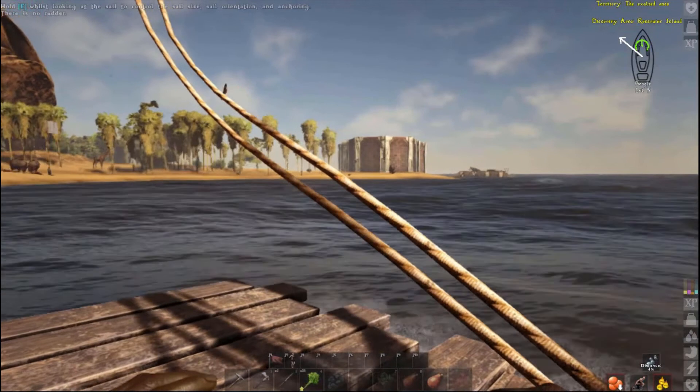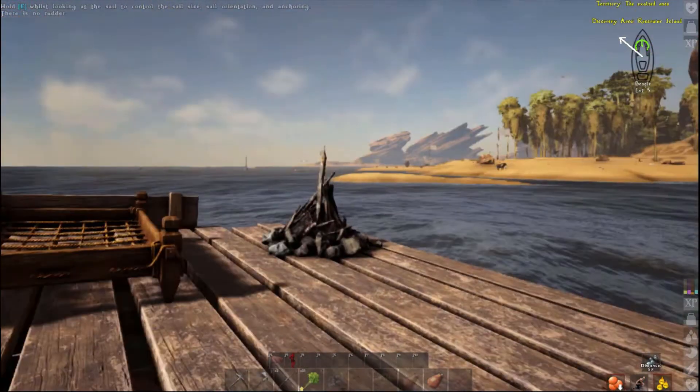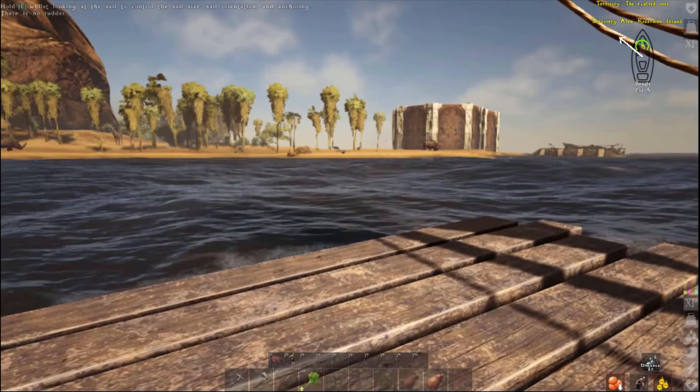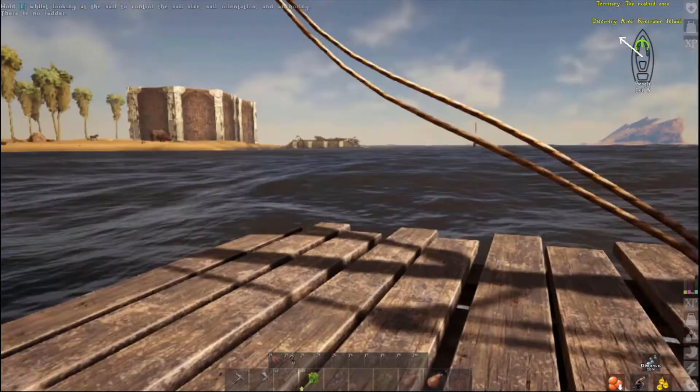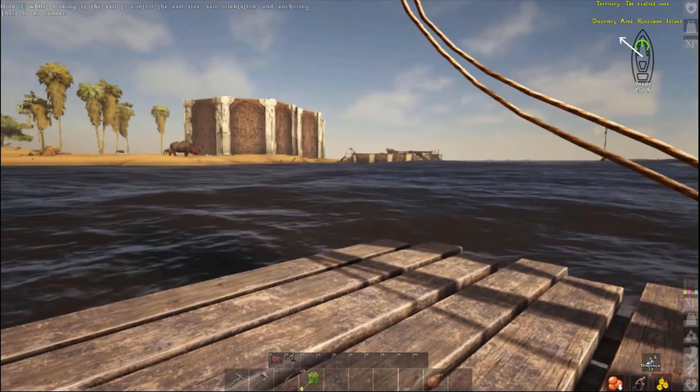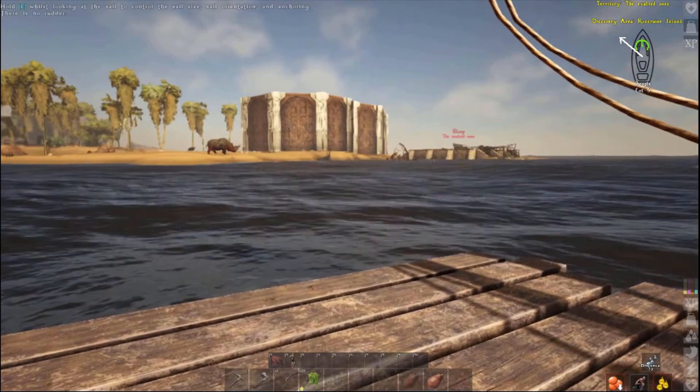In H-12 I find this Ark Survival Evolved base — what a throwback. How many cannonballs do you think it takes to knock down a behemoth gate? But I mean, on day six, he's pretty safe. He's good.